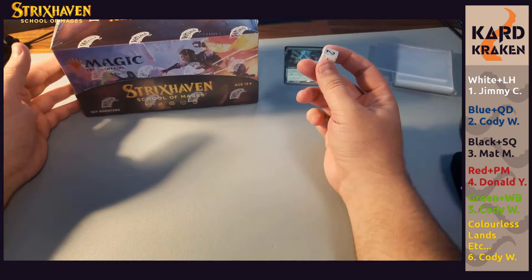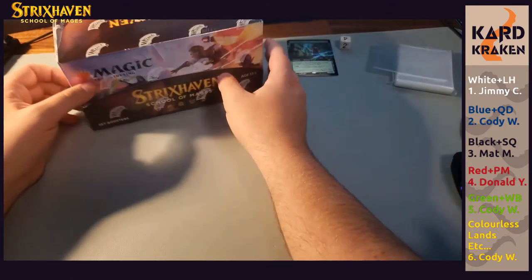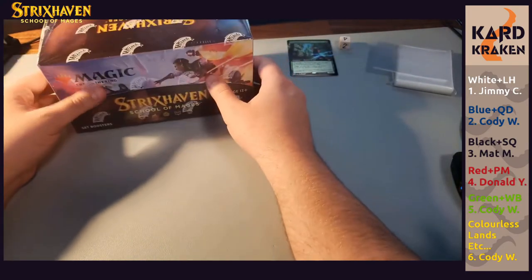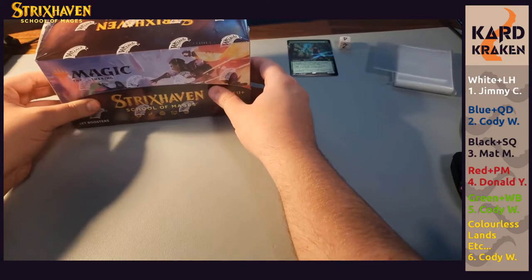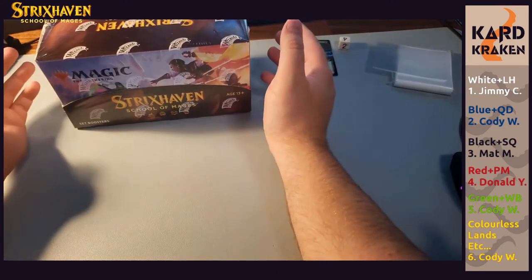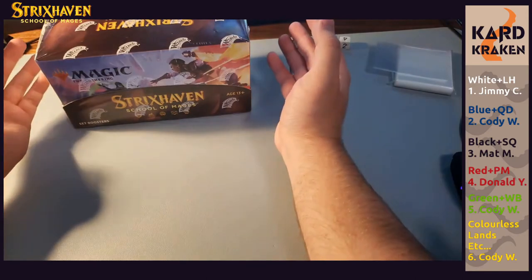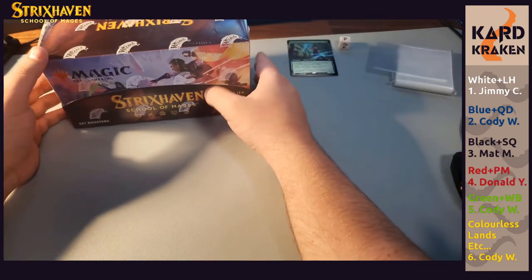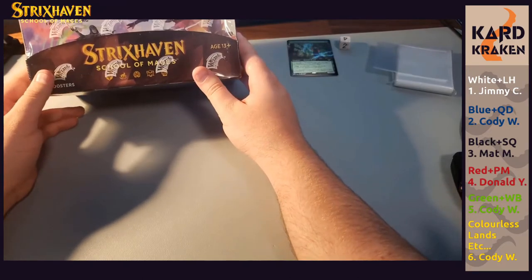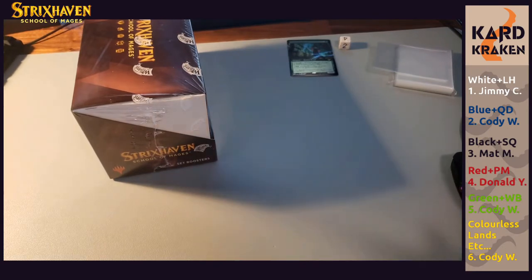I have a six-sided dice that will be used later for a Dragon's Guard Elite giveaway right after we crack the pulls. Then I'll do a rundown on all the hits we got in each color. For white we have Jimmy, blue we have Cody, black we have Matt, Donald has red, green we have Cody, and he also has the last slot — colorless, lands, etc., which is basically the multicolored cards from the list. There's a Kozilek in there, that'd be pretty spicy for the last spot.